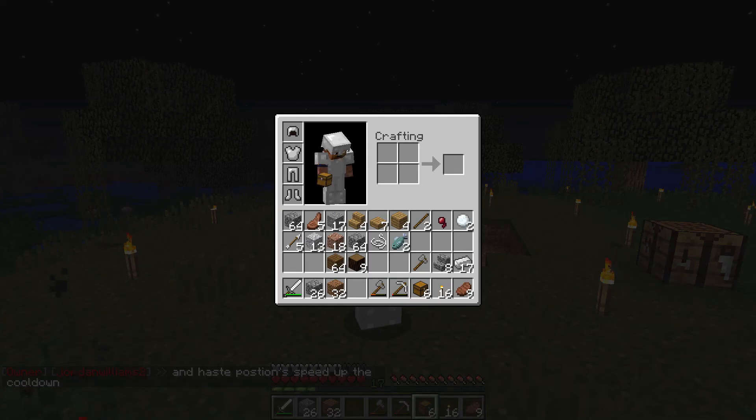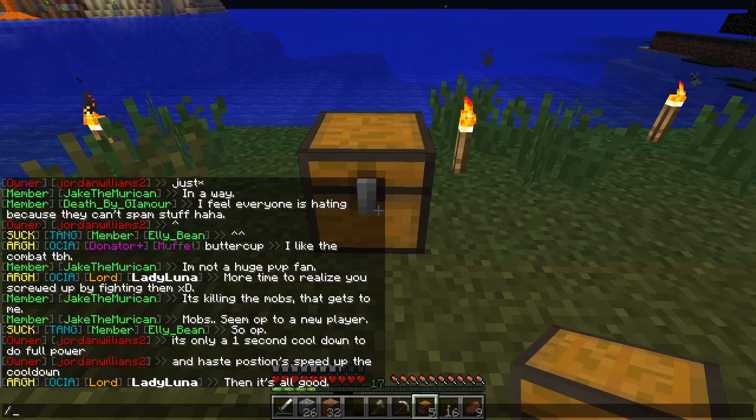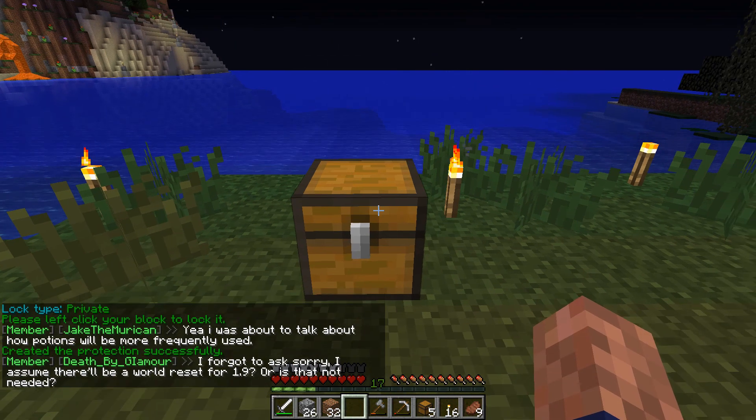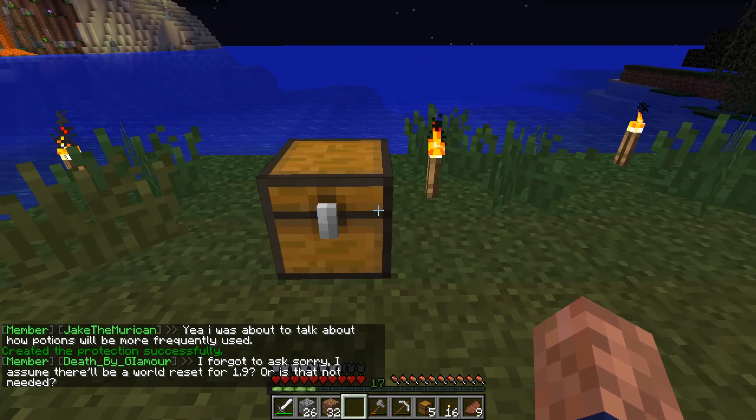I'm on a server right now to show you what I mean by lock. I place the chest down, I type in lock, it says please left click your block to lock it, and there it is. This is locked — you can see in the green there it says 'created the protection successfully.'